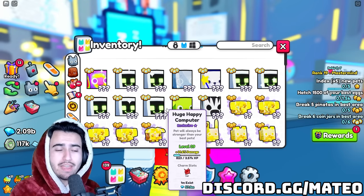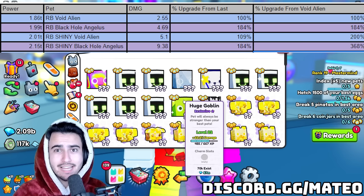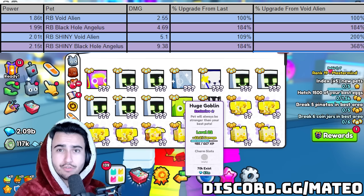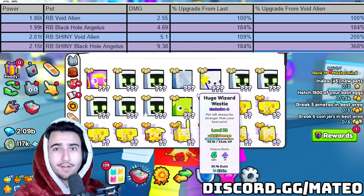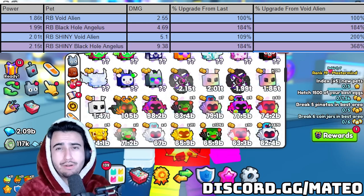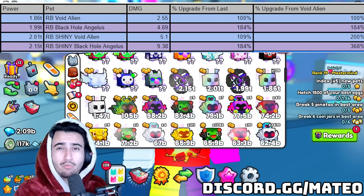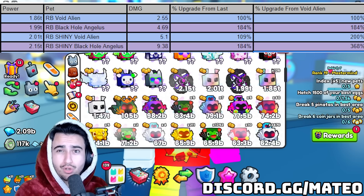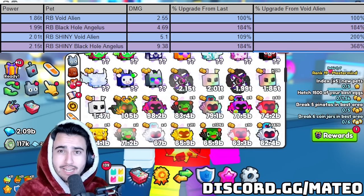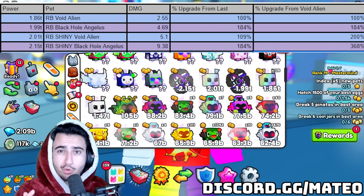These numbers change with every update as new stat pets come out, but on screen I have the test I ran for this update so you can see the damage difference between various stat pets. I only list the four strongest stat pets in the game, as these are pretty much the only ones worth using each update. I'll refer to them by their ranking in update 9. If you don't have a full team of exclusives or huges, the bare minimum stat pet you want is the fourth strongest stat pet of your current update.